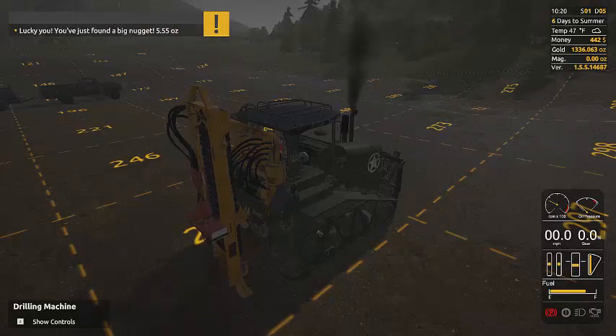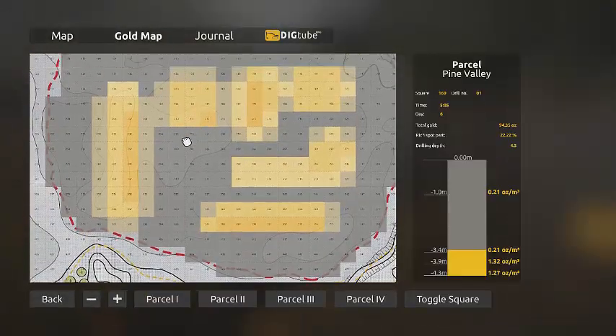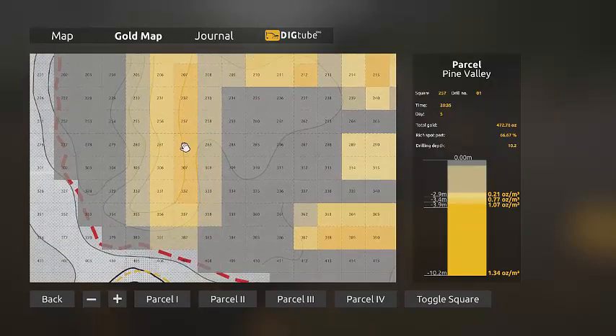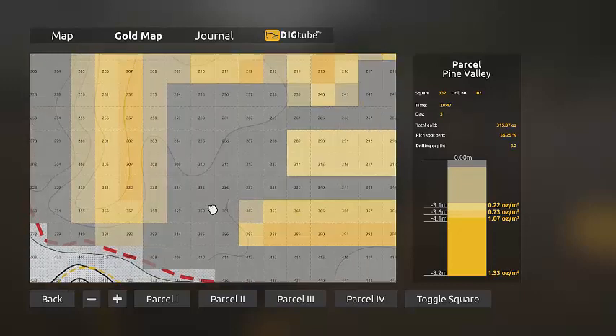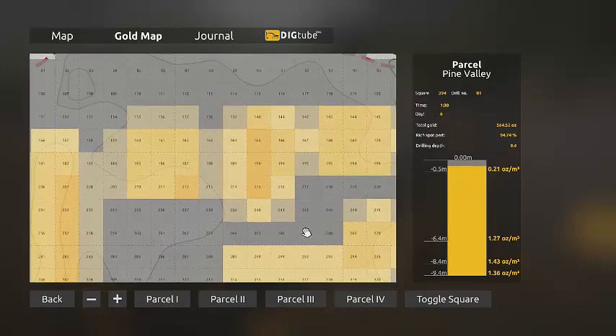That will be the last hole — we got a five and a half ounce nugget. Let's pull up the map quick. Here's where the best gold is going to be. There are about six main pockets: 509, 477, 472, 416, 409, 315, 220, 435, 496, 590, 580, 589, 564 — that's really good down there.